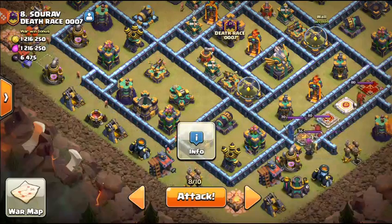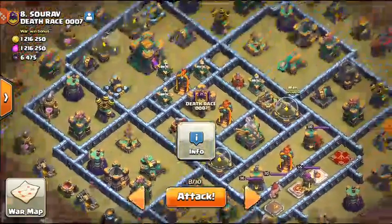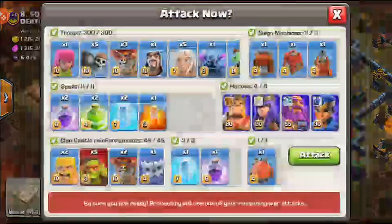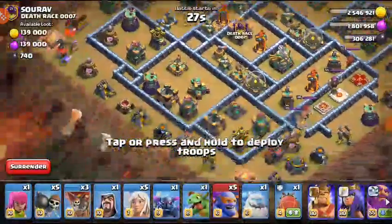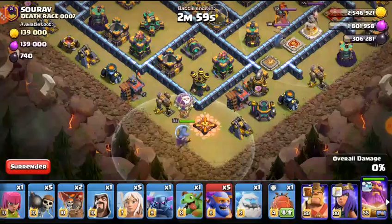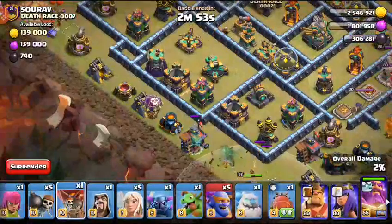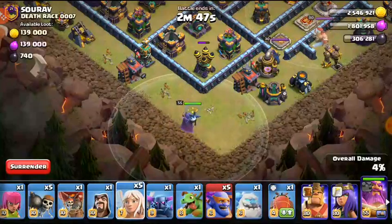I've been using super bowlers since they came out. Every time I see this base I always think super bowler smash or even a smash in general. You guys can see the base and the army — it says 'war breakers' because of the super dragons. Let's get this on the way. I'll drop a balloon just to look for security, then the next balloon comes here on top of the mortar.